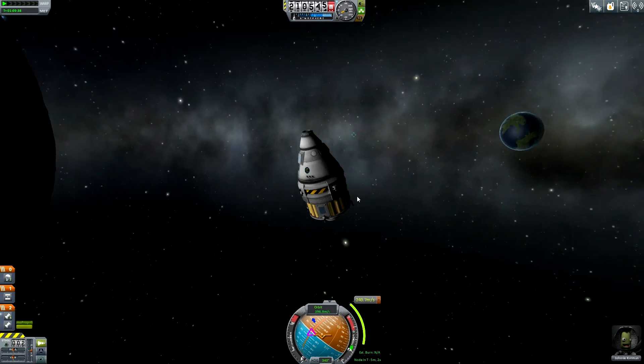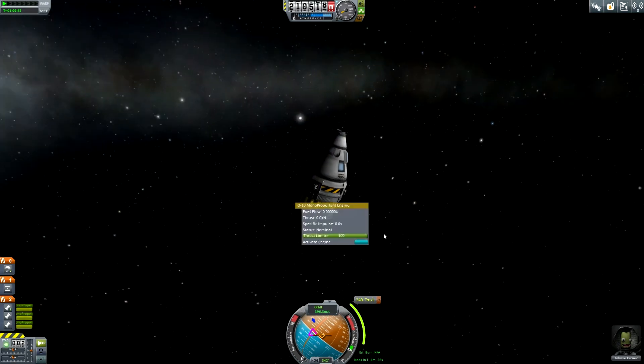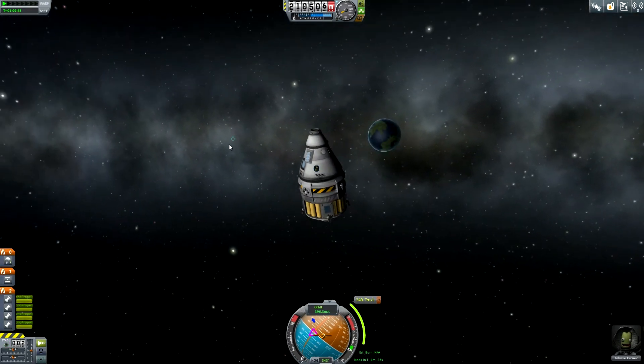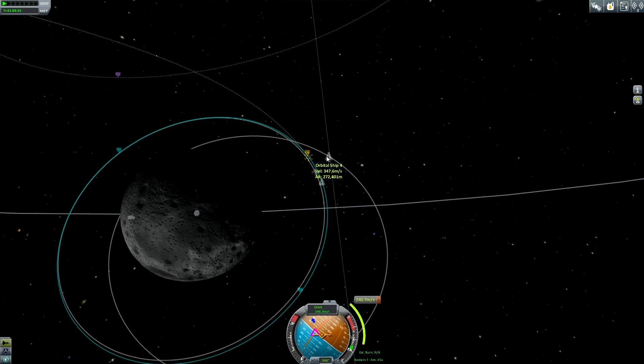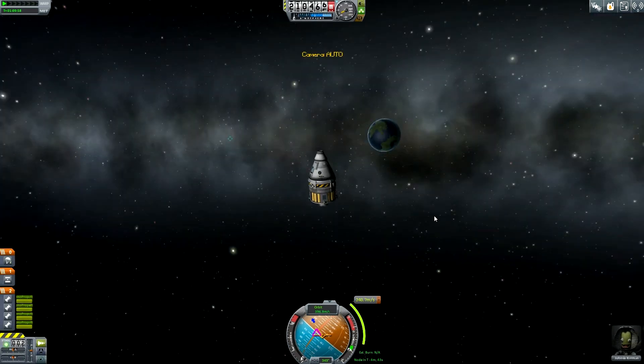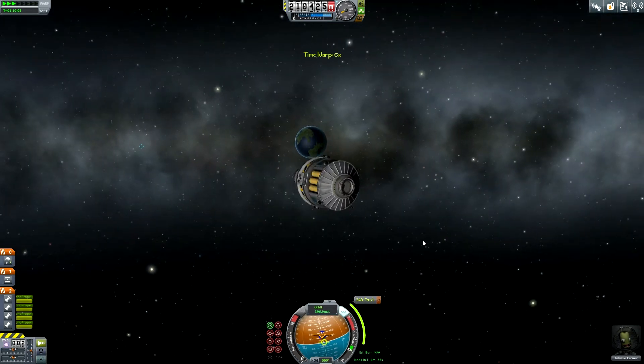I can activate the engines in preparation for the maneuver. We are 44 kilometers away from the asteroid station. Orbital Ship 4 is over there. I can enable SAS and aim for the maneuver node. Everything is prepared — I can do another quick time warp to get a little bit closer to the maneuver node.